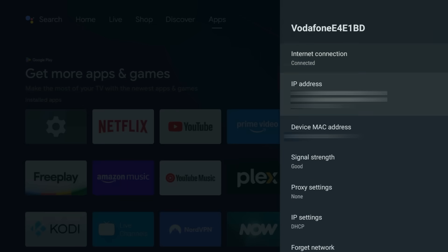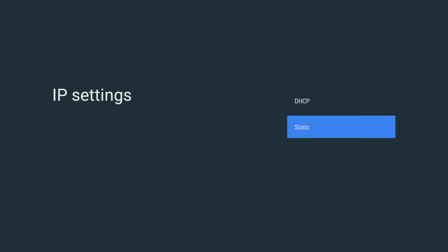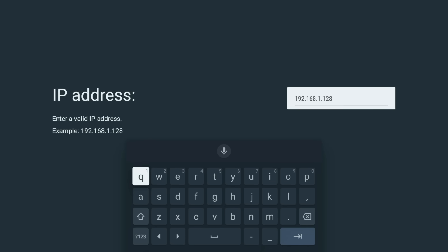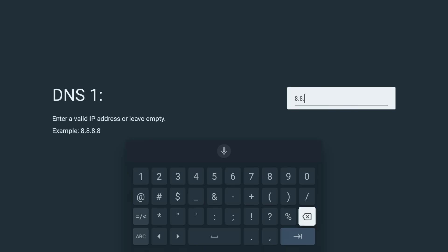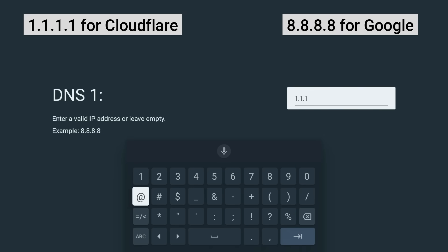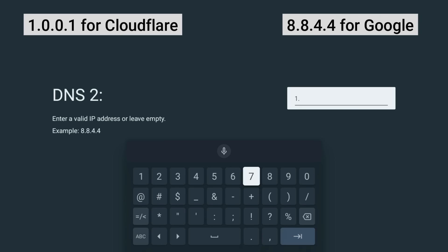Tap IP Settings and change it to Static. Leave your IP address and gateway address as they are, and set the network prefix length to 24 if it isn't already. Then in the DNS 1 field, delete what's there and type in 1.1.1.1 for Cloudflare or 8.8.8.8 for Google. On the DNS 2 field, type 1.0.0.1 for Cloudflare or 8.8.4.4 for Google.